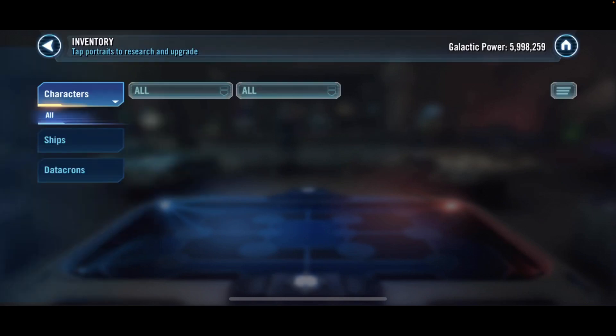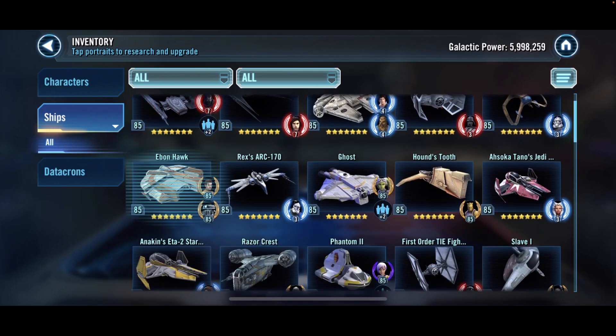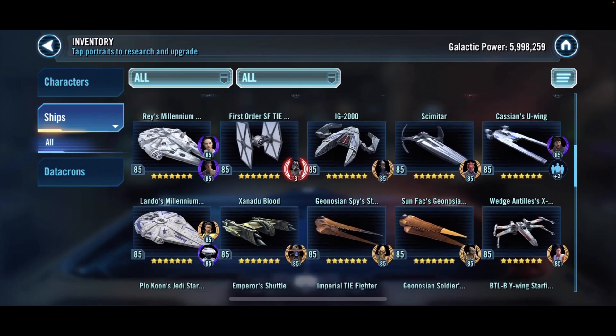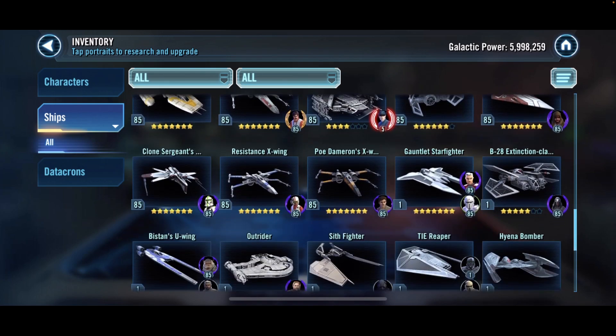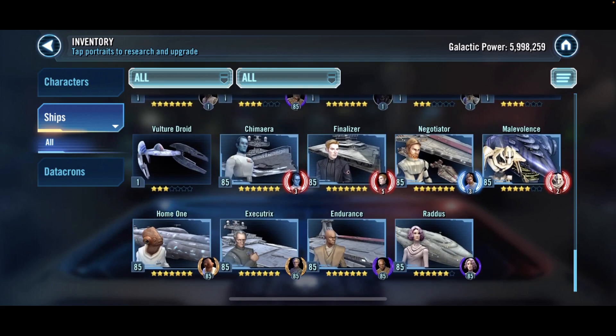That's actually one of my goals right now — I'm trying to get my GP to 4 million ASAP so we can access hard Conquest and Proving Grounds. He's got First Order fleet, Hound's Tooth, Malevolence, Falcon, and I'm borrowing subs for all the Galactic Republic here as well. Geos too.